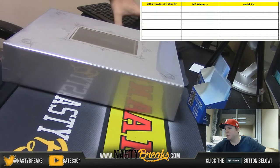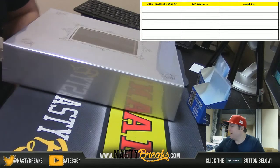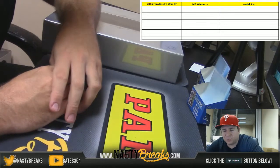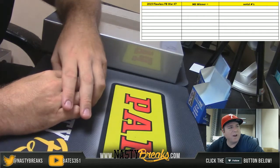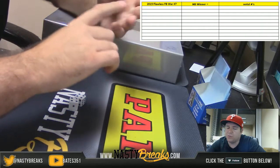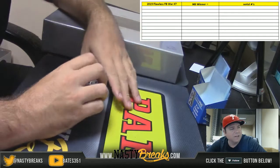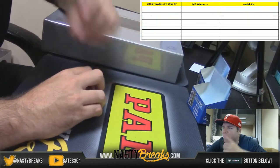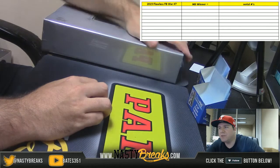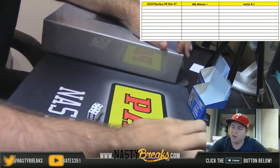What's going on everybody, shakesnastybreaks.com. We got our 2015-16 Flawless Football box, war briefcase, war, plus a mystery box. Here's how it's gonna work: I'm gonna random your names, then random the spots which are one through seven — the seven cards that come out of the box — plus right, left, and center. Those are the ten spots that match up with your name. The lowest serial numbered card out of all those cards is going to win a mystery box.